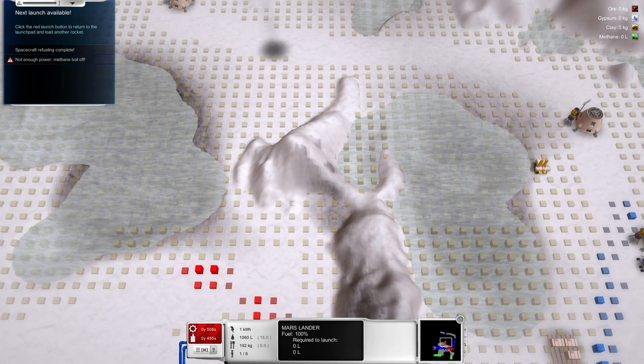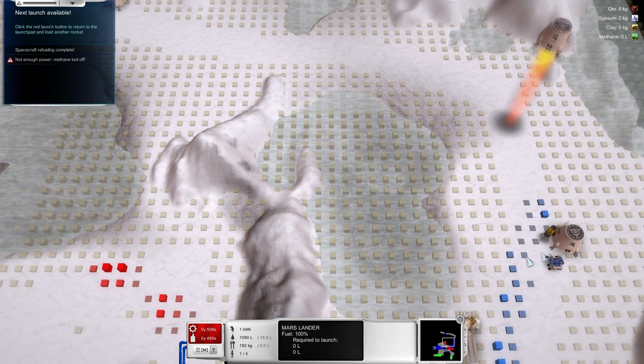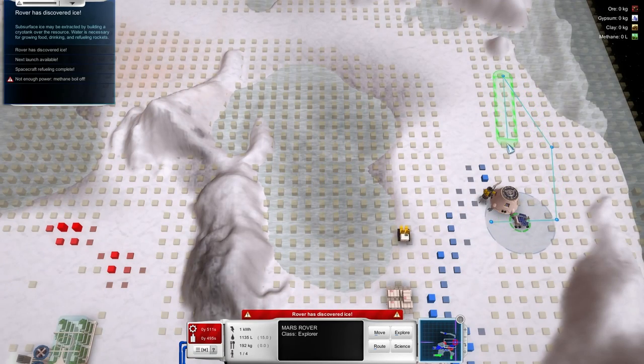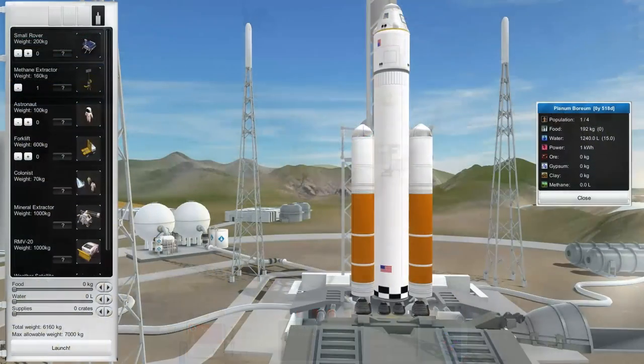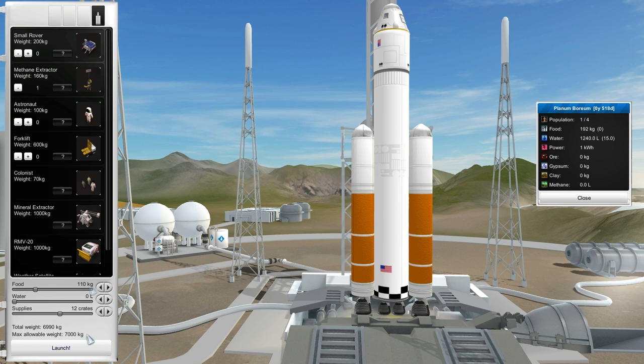This one doesn't seem to have any more supplies, so we can launch that one off. I want to have this rover explore — we'll take it around here first. Now let's launch some more stuff. I'm going to make sure we have the resources for the next astronaut before sending another one. Let's make sure to send a lot of supplies, maybe a little bit of extra food. Without the supplies we can't build anything. Got that methane extractor — I think that takes care of it. Let's fill up and launch.